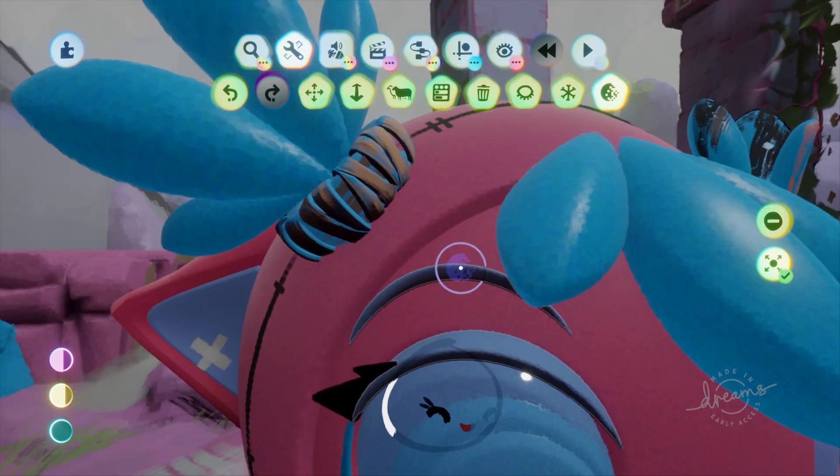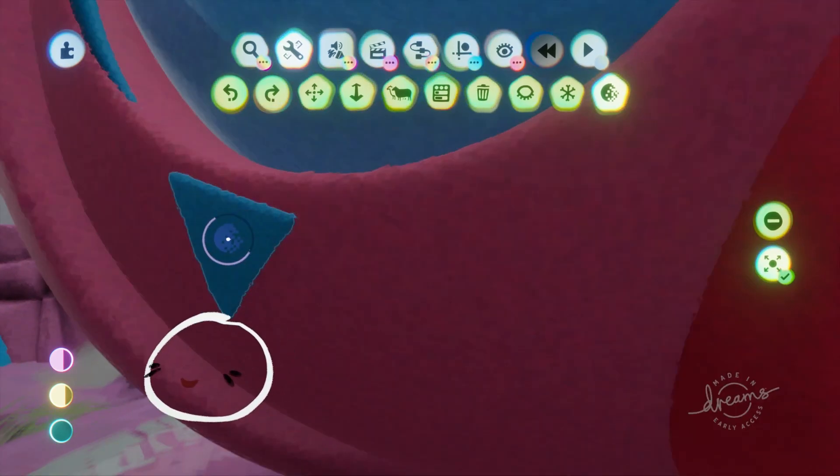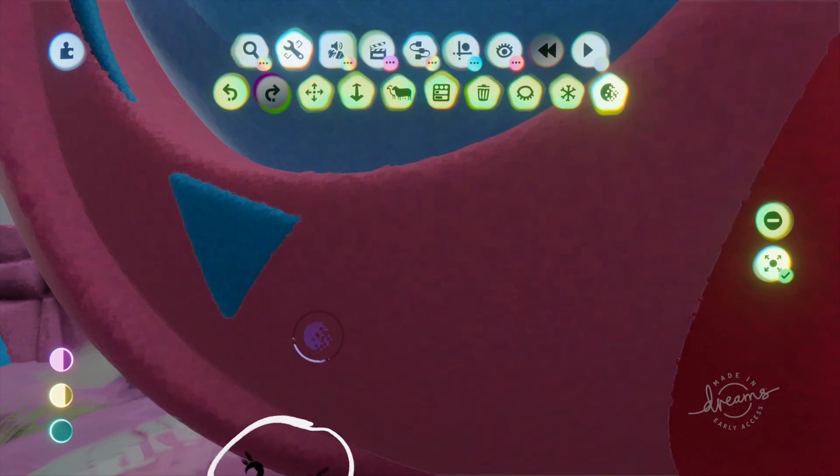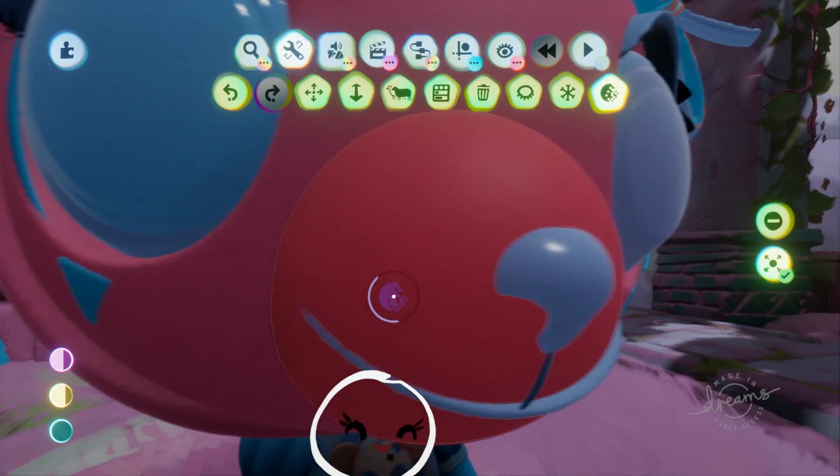The eyebrow and eyelid are like the mouth — a long, thin shape that can change shape very quickly, so be careful. That's the basic idea for the head, so continue finding things you've missed and reduce down to a similar size, taking care to watch for special cases.